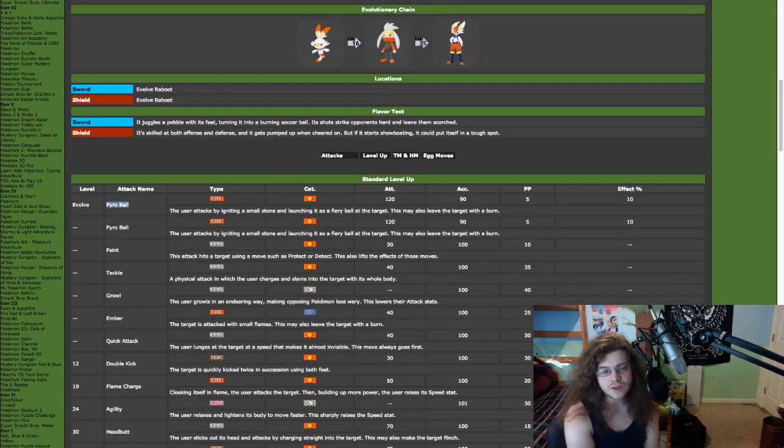First off we'll talk about Pyro Ball, which is a crazy attack. This is essentially Flare Blitz — it's 120 power, 90 accuracy, but it doesn't have any recoil, which is crazy. And it also has a 10% chance to leave your target with a burn. 90 accuracy on 120 power with no recoil is just crazy, and it's also STAB. Pyro Ball will be on every set from here on out because this Pokemon's signature attack is so good.